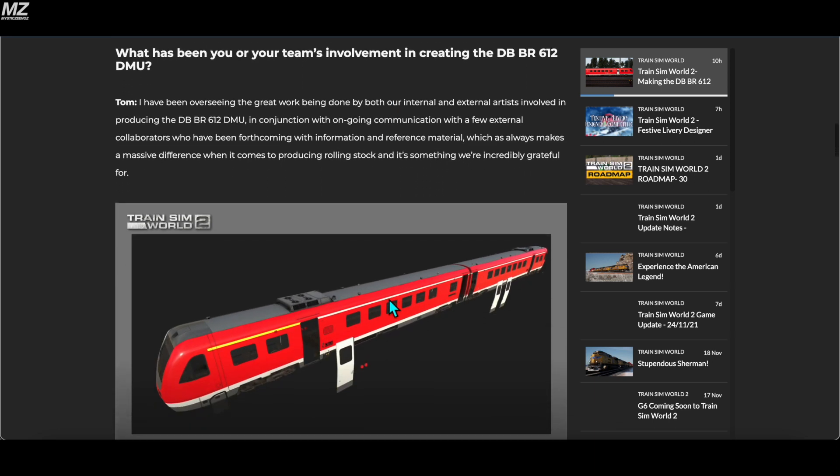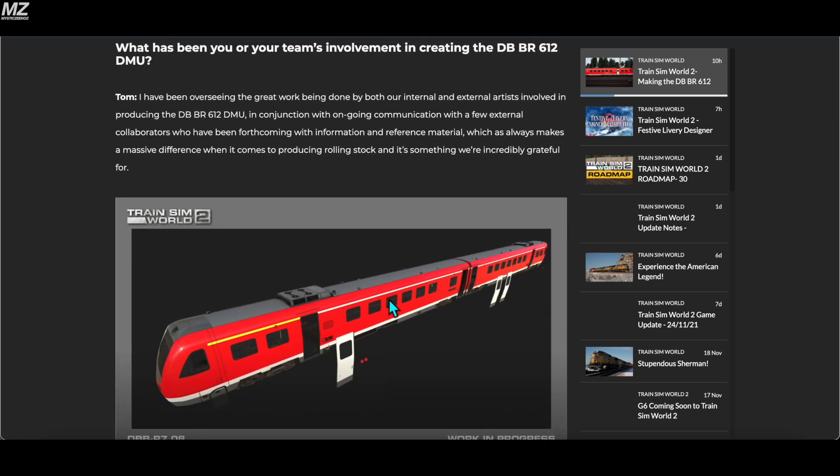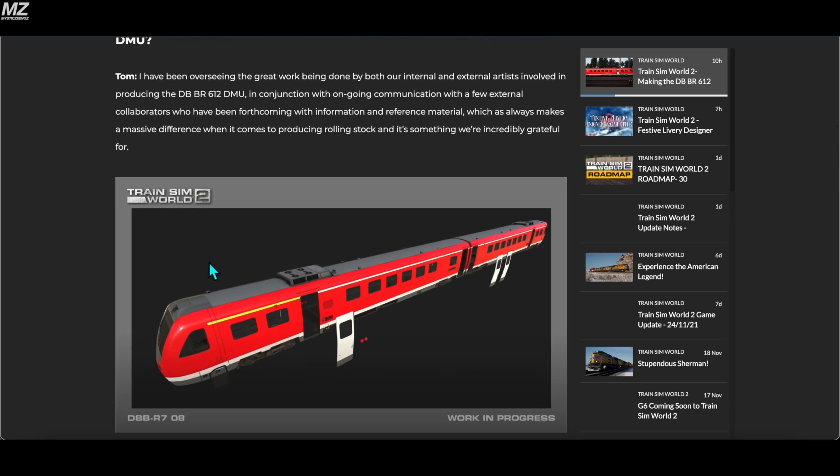What has been your team's involvement in creating the DB BR612? Tom says he has been overseeing the work being done by both internal and external artists involved in producing the DB BR612 DMU, in conjunction with ongoing communication with external collaborators who have been forthcoming with information and reference material — which makes a massive difference when it comes to producing rolling stock. This appears to be the model in production of the 612.